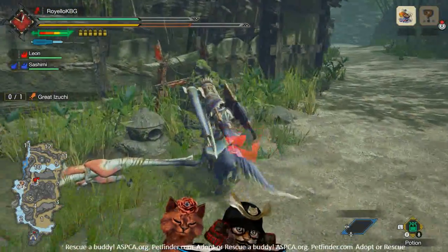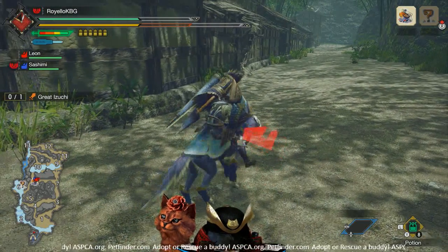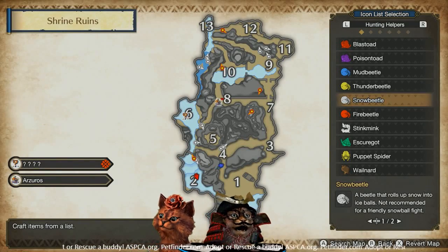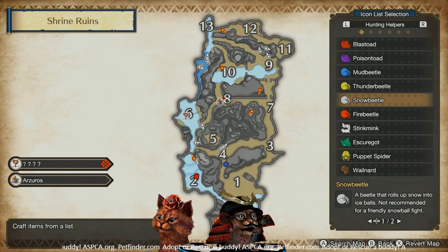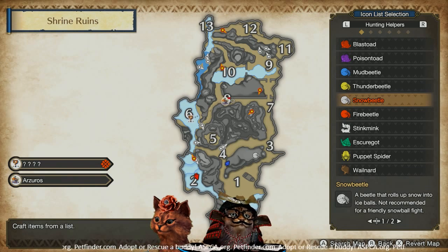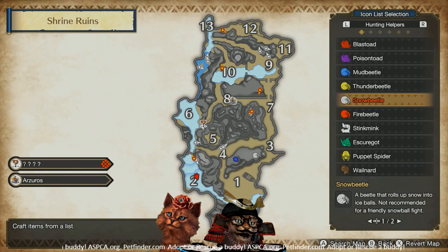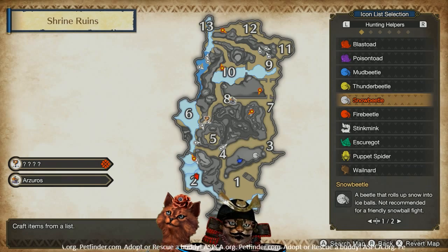Moving on, the next one is the snow beetle — let's see what they can do. Now that we've gotten away from our man-eating bear, we're going to check the map for the snow beetle. Looks like he is just over to the east side, a little bit south and west of area three — Sash is almost there.